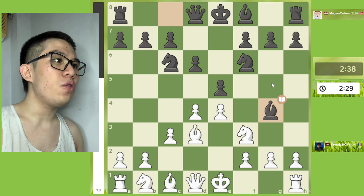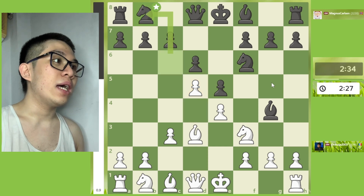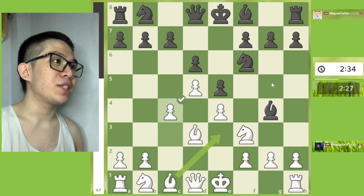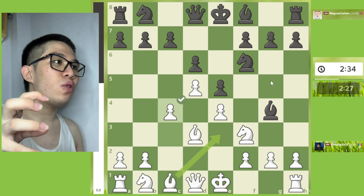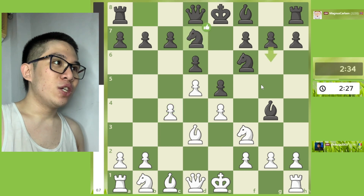Bg4, D5, Nb8, and then c4 — this is transposed into the Pirc Defense, my fellow chessers.